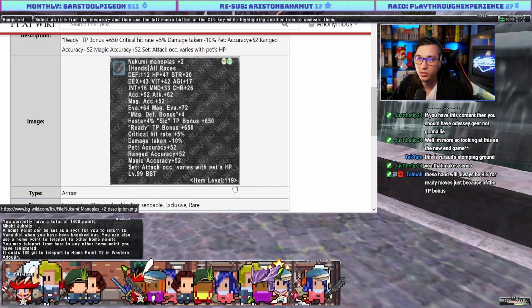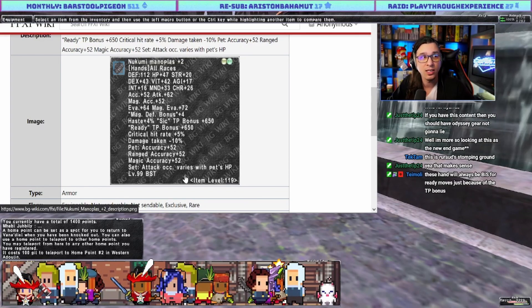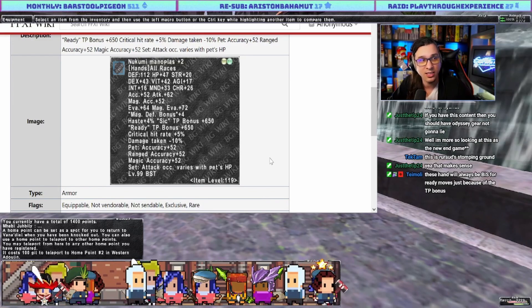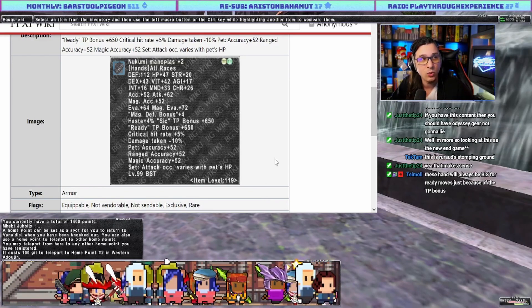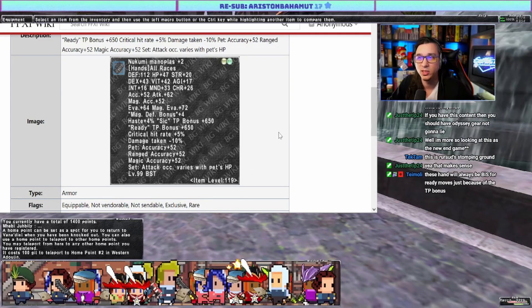These hands will always be best in slot for Ready moves just because of the TP bonus. Let's call this an icing piece — it's taking what's already good and making it better, like the White Mage piece for example.